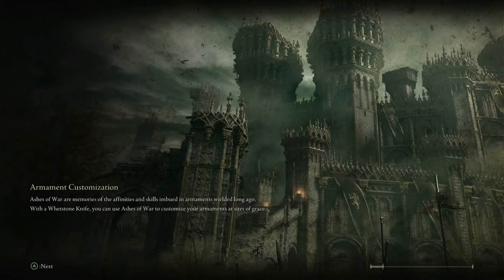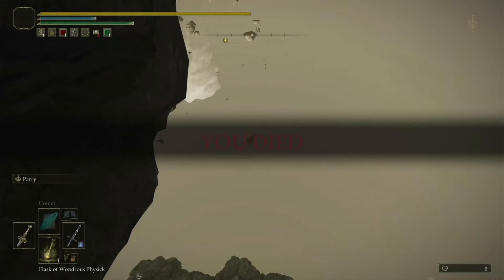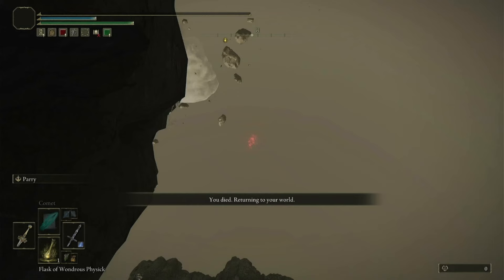The Crumbling Farum Azula. This place is kinda cool. Oh fuck — did you see me, buddy? Oh fuck. Well, you don't have to see me now — I fucking slipped off an edge and deceased myself.